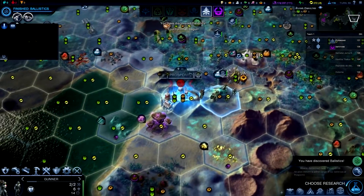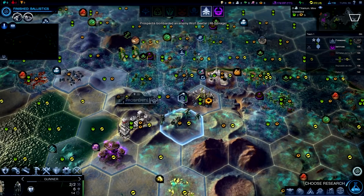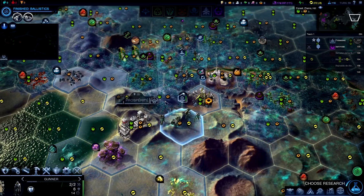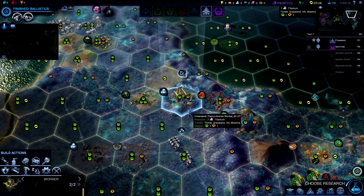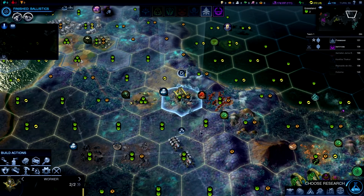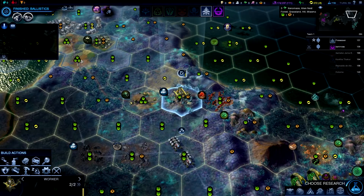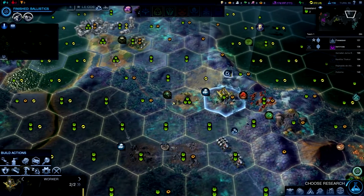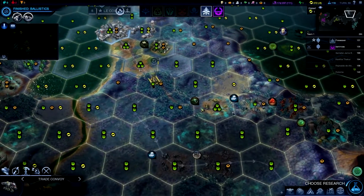You have discovered ballistics. I was building roads, but this worker is actually coming right up to an alien nest, so I'm going to bring him back and connect up this floatstone, and I'll finish the road later.